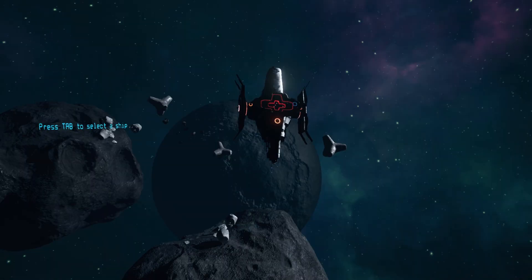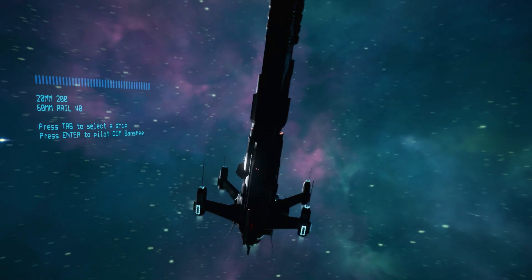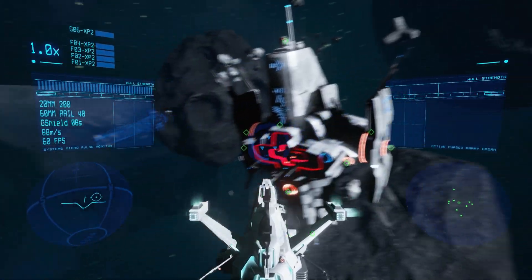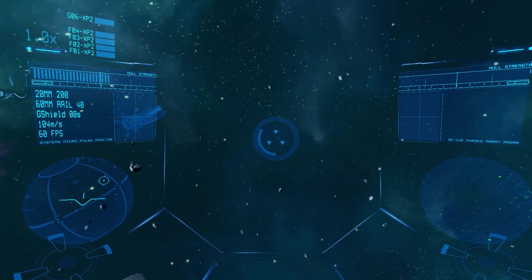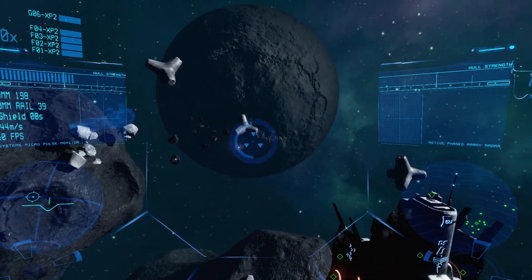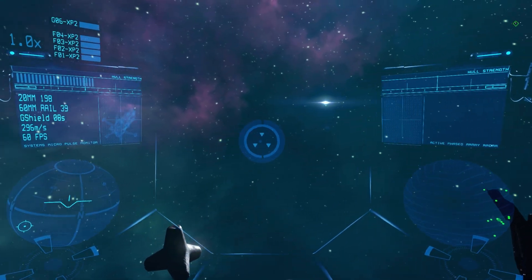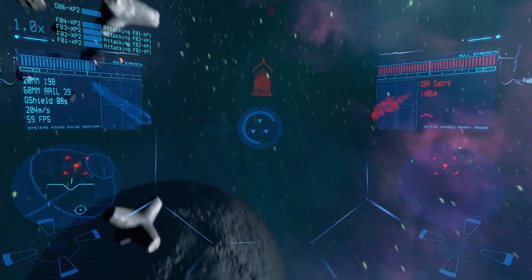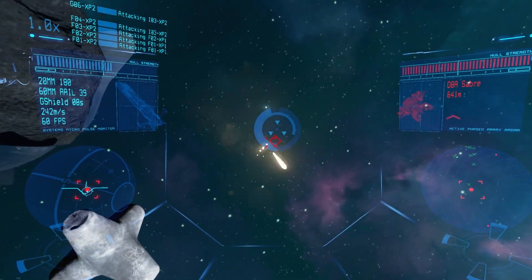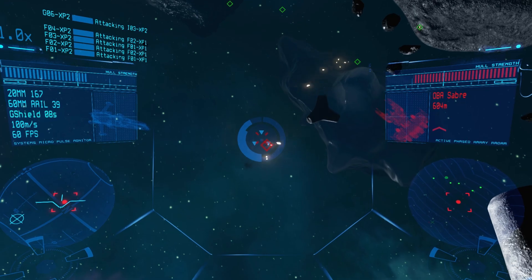In survival mode your goal is to choose a ship and then survive for as long as you can. This is a really cool looking ship — let's try this. As you can see, it's basically just the color scheme that's different; everything else is relatively the same. So that's essentially what Astrakill is all about — you battle enemies, try to survive, try to defeat them using really cool weapons, and once you succeed you go to the next mission.